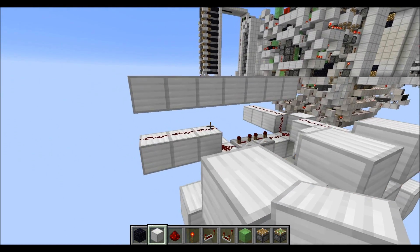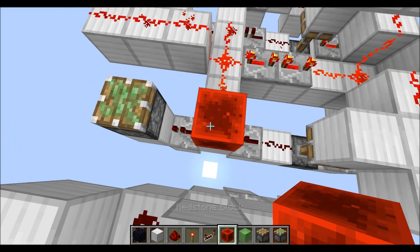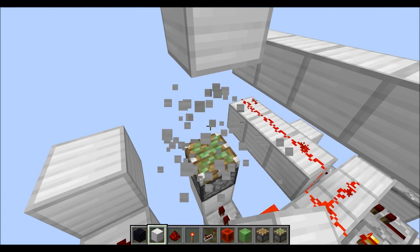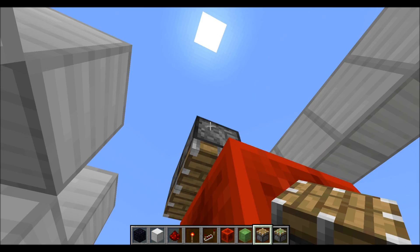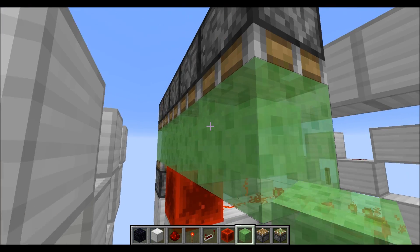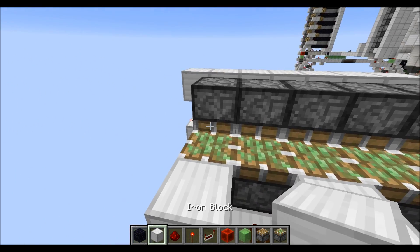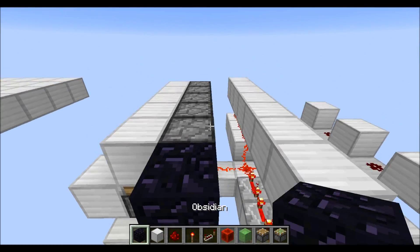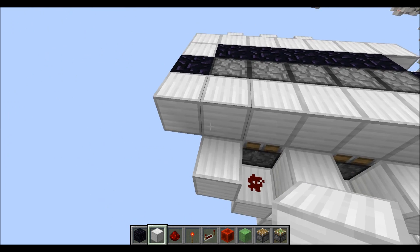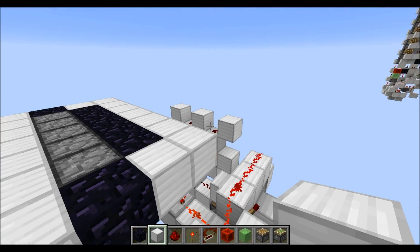Mirror this to the other side. Then grab a sticky piston and place it on top of this block, then a redstone block right here. Next let's place some timber/read blocks with a 2-high gap so we can place a row of 5 non-sticky pistons, followed by a row of 5 slime blocks right below. Then grab some sticky pistons and place a row of 5, then 5 normal blocks. Grab some obsidian blocks, place them around, and fill in the rest of this side with normal blocks. Then mirror this on the other side.